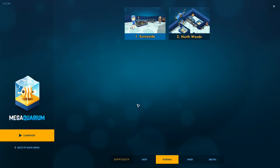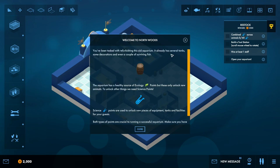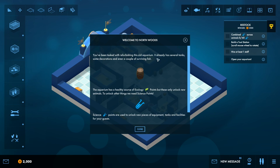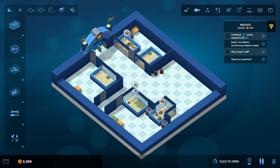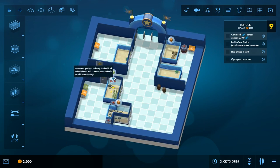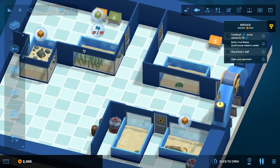I'm Donnie Pirate and welcome to Mega Aquarium. This is by Tim who also did Big Pharma, which was a great game, and it's about running an aquarium. I've just done the very basic tutorial and I'm going to move on to the next tutorial because it starts to get a bit more interesting. We've got to run an aquarium, research fish and acquire new stuff — ecology points, science points to unlock gear. This is the basic layout of our very first aquarium.